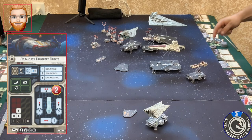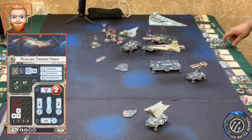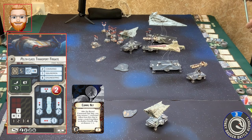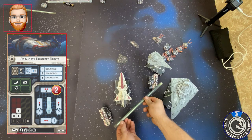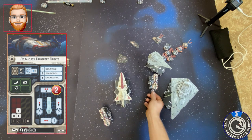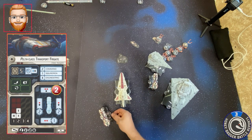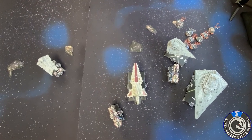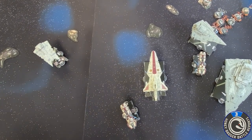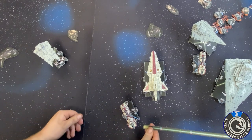I'm activating number three — he's doing a squadron command, so he's going to take that. He has comms net so one to five — he's going to shoot that over to this guy. I'm going to take that as a token on the ship and shoot my engineering token over there, since I already had an engineering token on that ship. He's going to attack — I think I can attack two people. I can attack this guy and I can attack this guy.